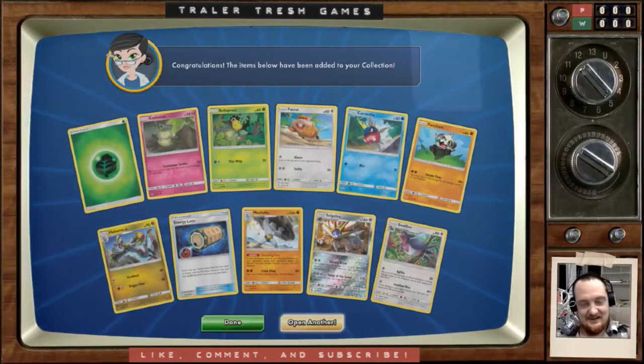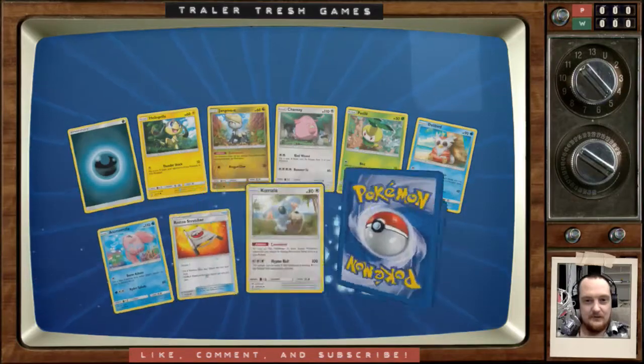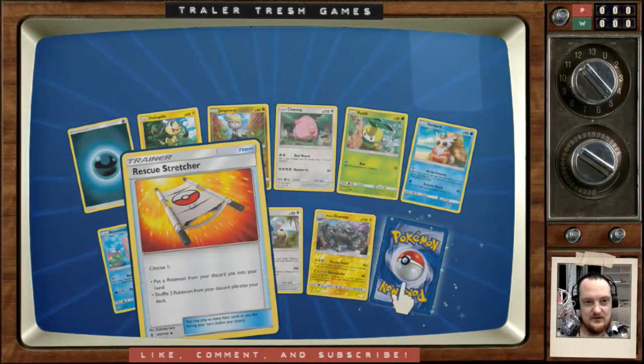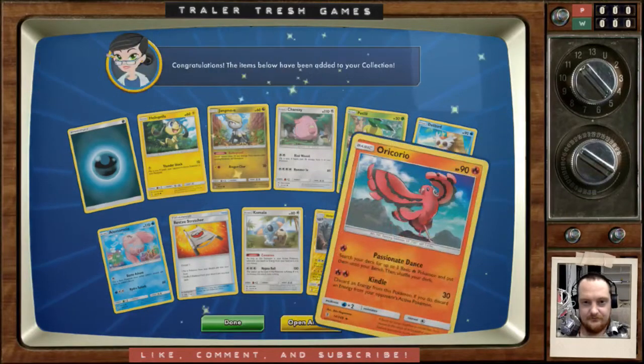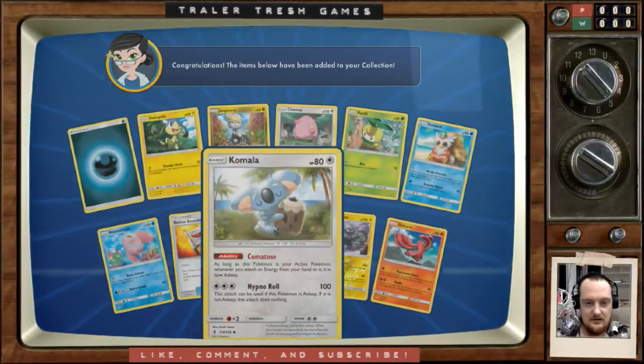Don't take my disappointment out on Swellow — in standard play, you're awesome. God damn it. Let's open another — I think we have seven left. One pull so far. Rescue Stretchers are good. Not great here unless you're running a fire deck, because Passionate Dance is sort of good for setup: search your deck for three basic Fire Energy Pokémon and put them onto your bench, then shuffle your deck. Nice starting card if you get lucky with that.